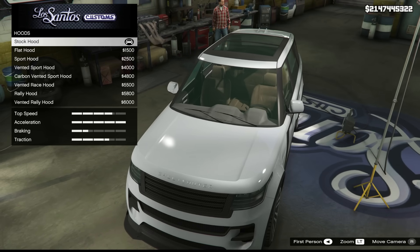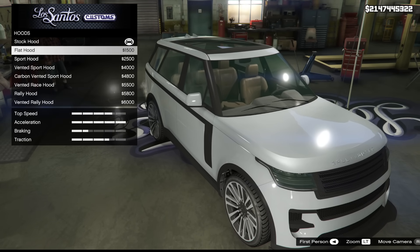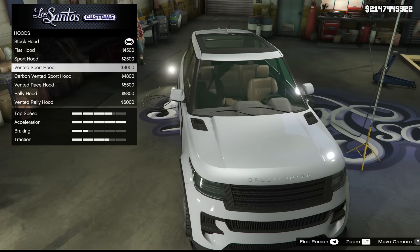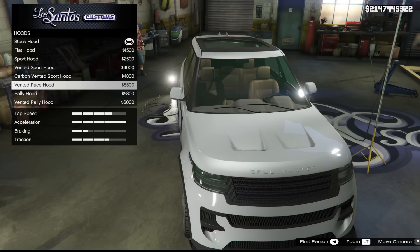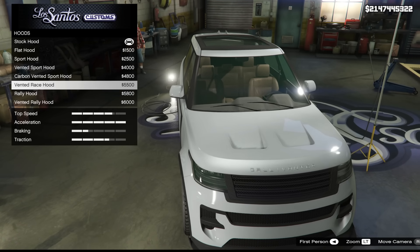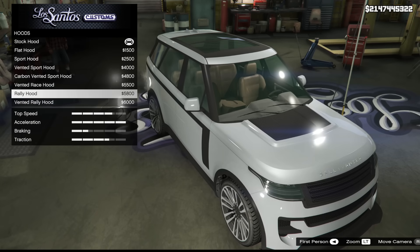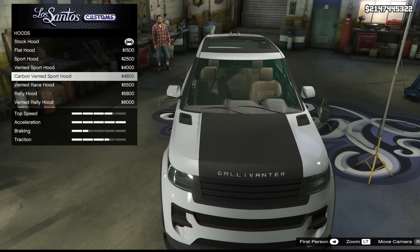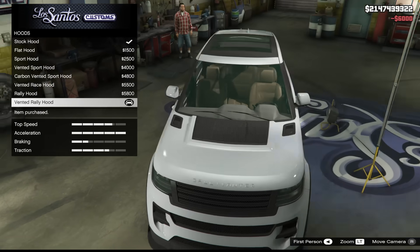For the hood, it's interesting that Rockstar now offers sportier hoods as the stock option, with a smoothed-out or flat hood as the alternative. We also have vented hoods and an actual carbon hood like on the SP-RS, plus a vented rally hood. The most common option is probably the carbon one — that's actually something I'd go for.